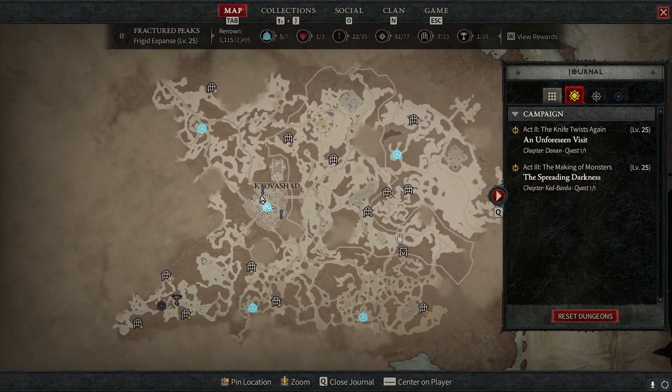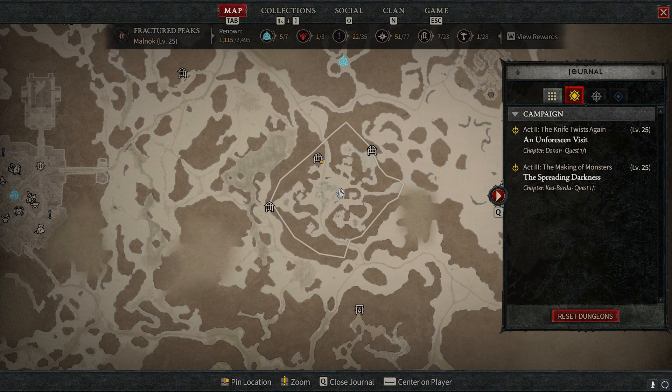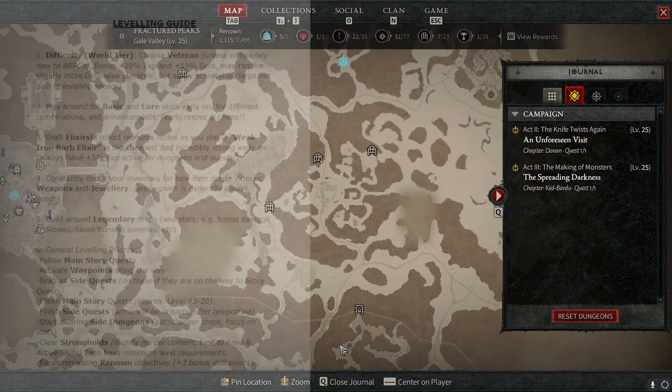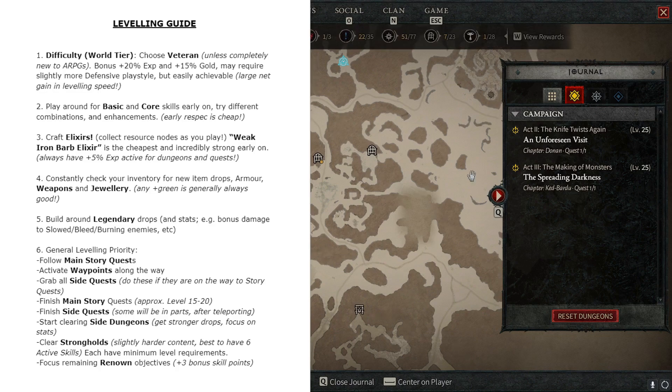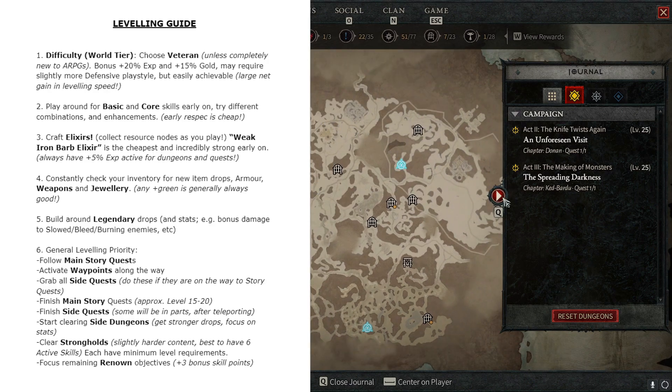There are also strongholds in the game — three strongholds at the moment. They have level requirements and are the hardest content in the beta outside of the world boss, and they'll be slightly higher than your level no matter what. But they give really good drops and contribute to renown, which is fantastic to focus on because it gives you bonus skill points, bonus gold, bonus experience. So have a look at renown as well because it will help you make a stronger build. The priority: story first, grab waypoints, do side quests along the way, then clear up remaining side quests and dungeons, and work on strongholds.